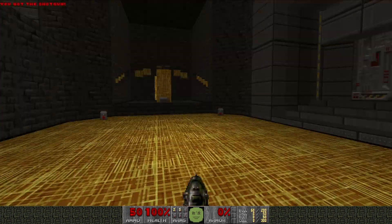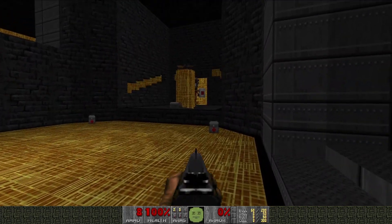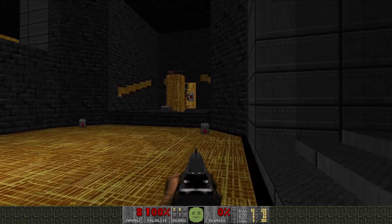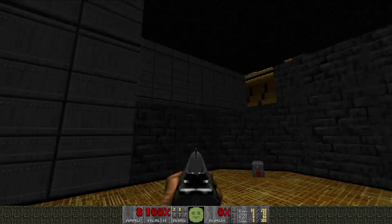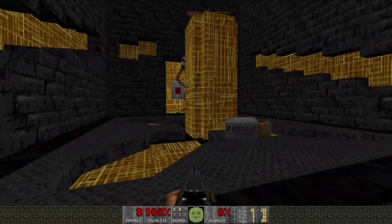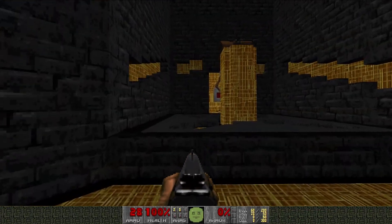Alright. For an anarchic map, this is... I was going to say a very gentle start, and then we've got a Revenant hiding right behind the piss pillar there. This is a very yellow map, which I guess is to be expected. Let me grab these shells before we start the chaos.